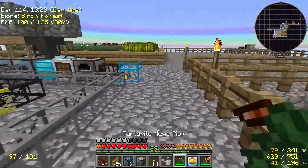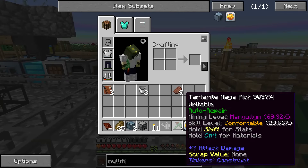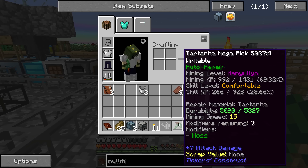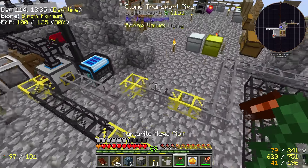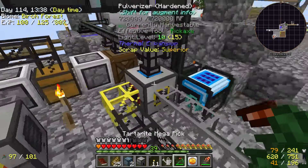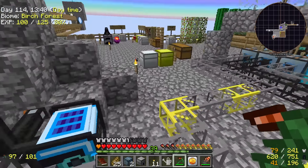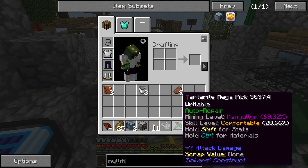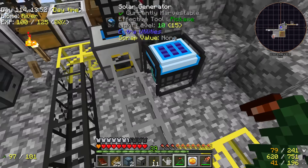My Tartarite Megapick here has auto repair on it — it's been mossified. I didn't manually add that. I went mining in the mining dimension between videos, and whenever it leveled up, that was the first bonus it got from auto level up, which just provides random bonuses. The durability is slowly climbing, especially now because I'm in the sun.